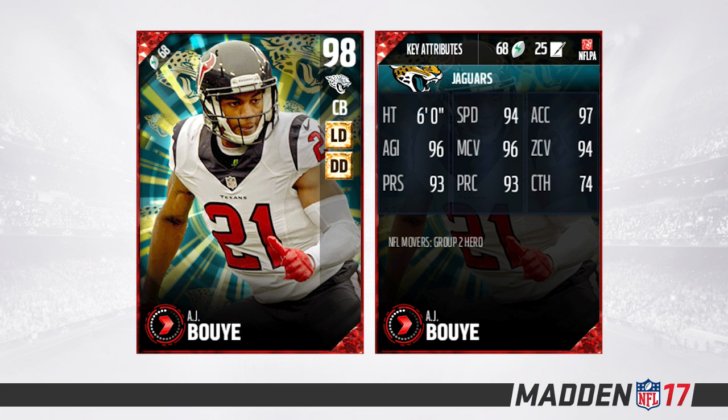Down to the final two — A.J. Bouye at number two. This is definitely an upgrade from the other cornerbacks on the list; he has better attributes in just about everything. He is six foot tall. 94 speed is really nice at this point in Madden — not a lot of guys will outrun him. 97 acceleration, 96 agility, 96 man coverage, 94 zone coverage, 93 press, 93 play recognition, and 74 catching. Overall this is a very nice card. He is probably one of the best cornerbacks in the game right now, and among the more affordable options he is an excellent cornerback.